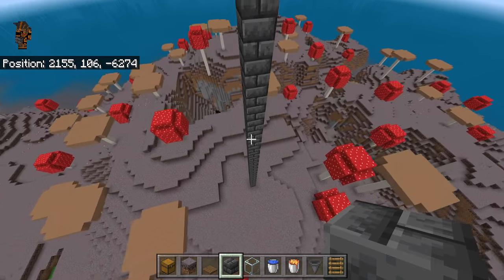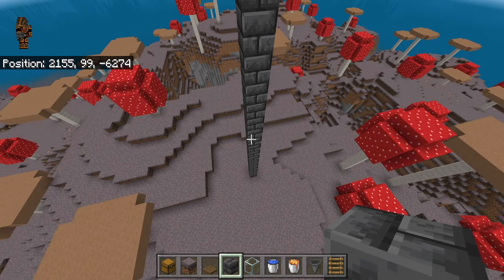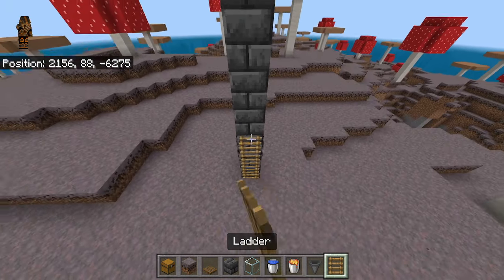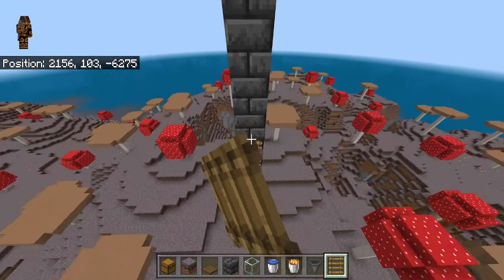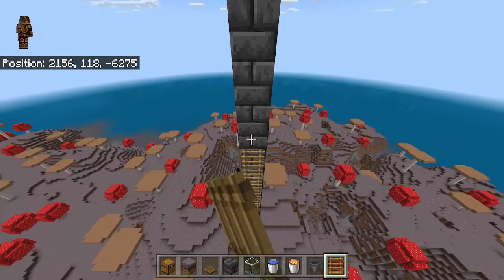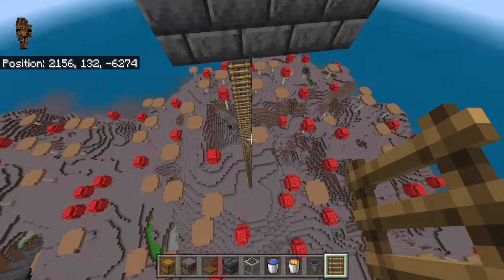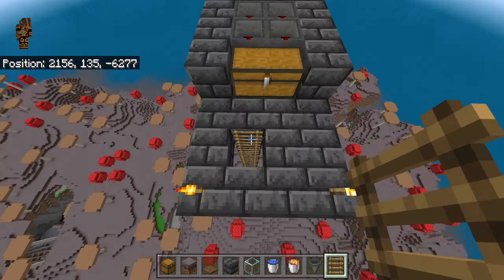Go over here — it's time to place your ladders. You can do ladders, vines, scaffolding, or bubble columns — whatever you prefer. I'm going to do ladders. Go ahead and make your little elevator or ladder going clear up to the top.